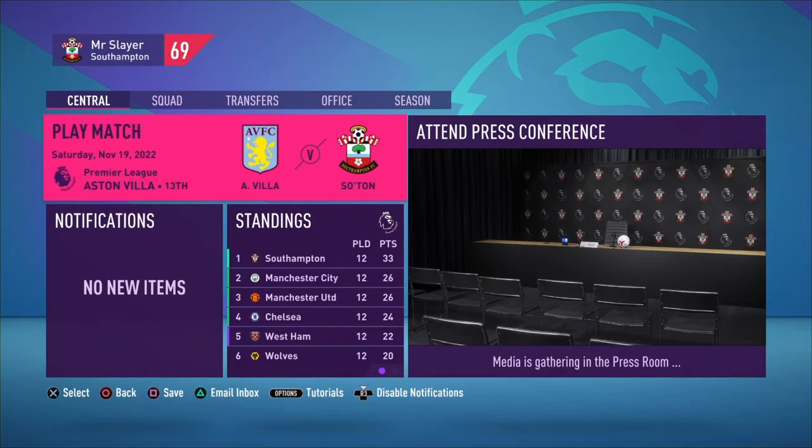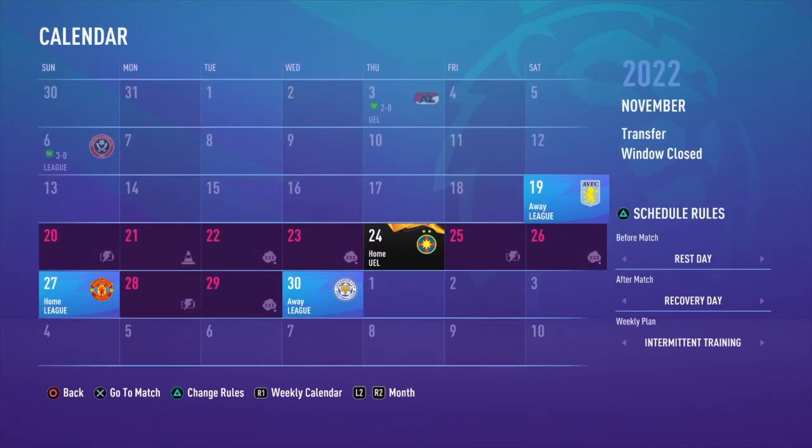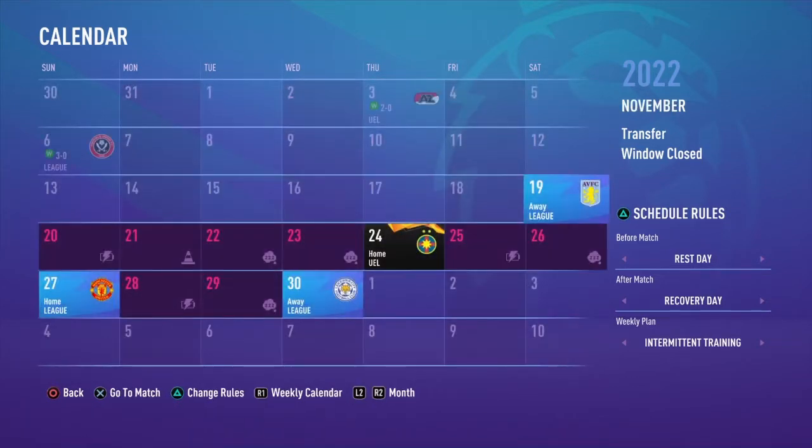Hey guys, welcome to episode 11 of season 3 of our Southampton career mode here on FIFA 21. In today's episode we start away at Villa in the Premier League, and then we have our fifth group game in the Europa League at home to FCSB. These final two group games are perfect opportunities to give some of the youngsters a go, and I'm definitely going to do it.